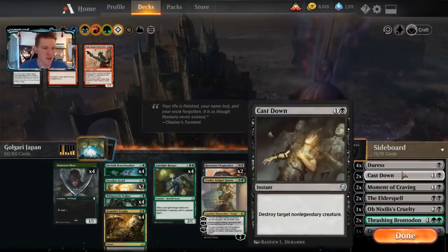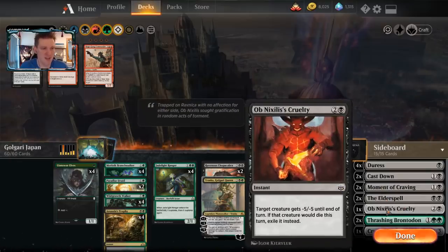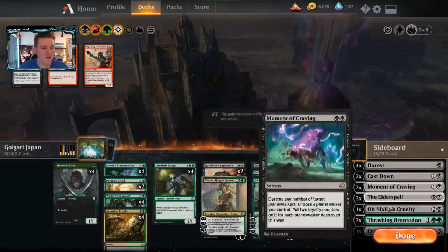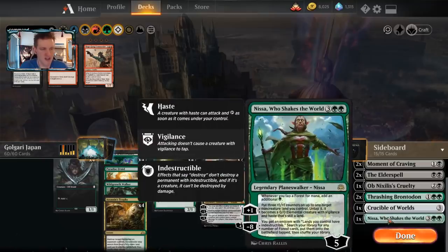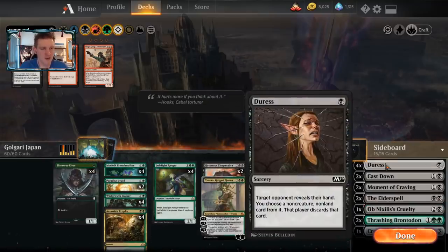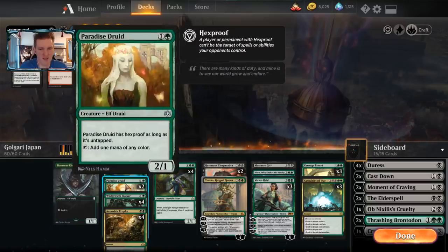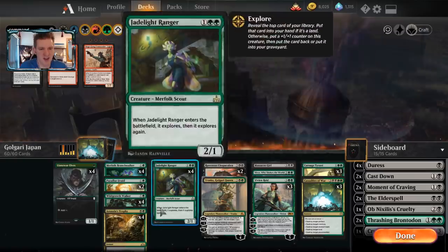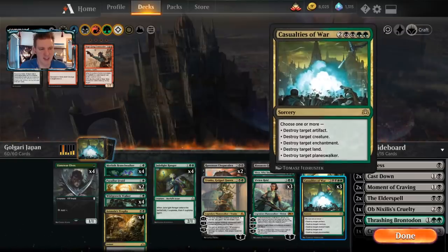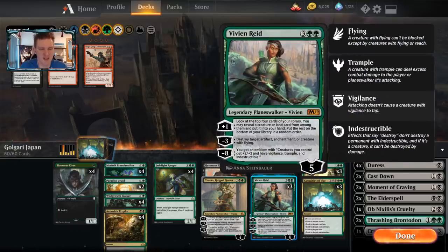Going into the sideboard, we have four copies of Duress, two copies of Cast Down, two copies of Moment of Craving, two copies of the Elder Spell, Omnath's Cruelty — so five spot removal spells for creatures. My take on the sideboard is that Duress comes in against aggro decks, and you may also want it against red. I would take out cards like Llanowar Elves and Paradise Druid against red as they die to Goblin Chainwhirler far too easily. You definitely want to cut the expensive cards like Casualties of War and some amount of Carnage Tyrant.